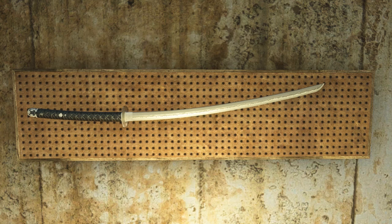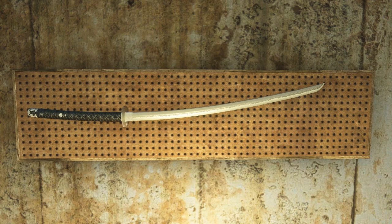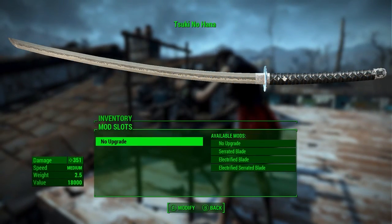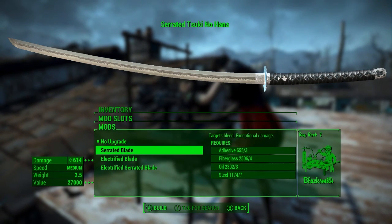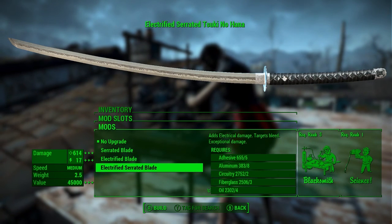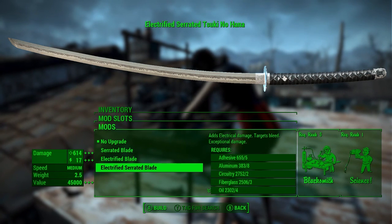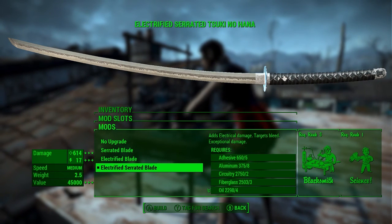Our next weapon mod is Katana Tsuki no Hana by sankojin. This is a really cool looking two-handed katana, excellent for melee builds. It's got a cool curved looking blade and there are three blade mods: you can change from the regular blade to the serrated blade, to the electrified blade, to the electrified serrated blade — which at my level does 614 damage per swing. Of course we're going with that.